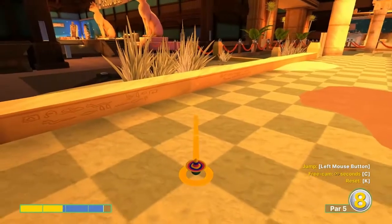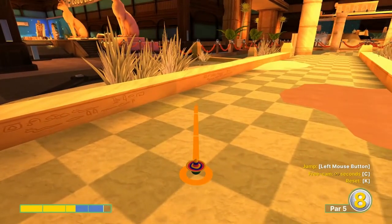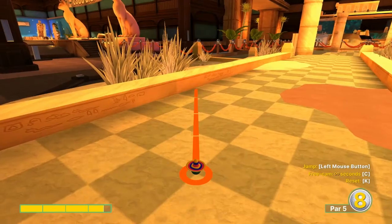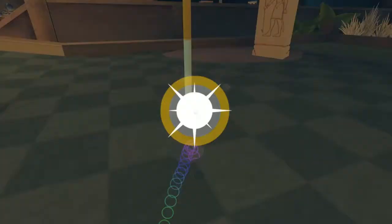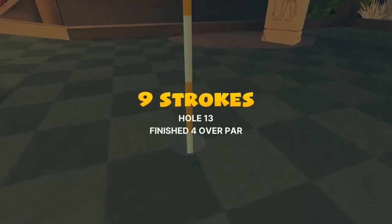Number thirteen: 3.6 speed, just right at the second dark square, top left corner. Jump before that wall, jump right there, into the hole for a hole-in-one.